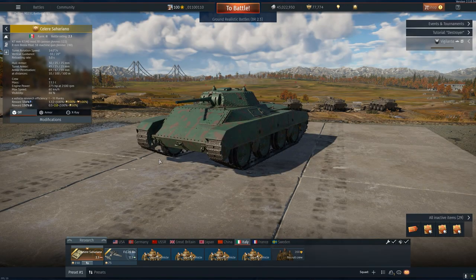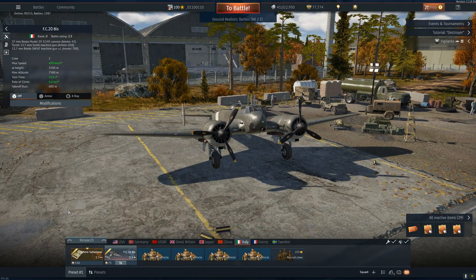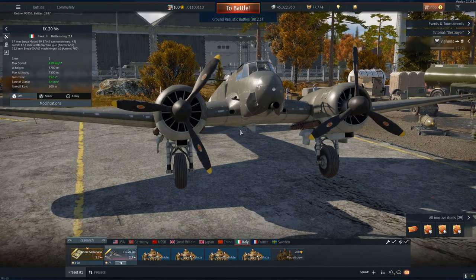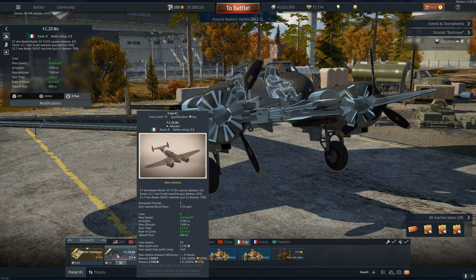And 30 grams of TNT. But also today we have the FC-20 Bis, which — this is a great coupling at 2.3. It's the Italian version of the duck, and it actually might be more efficient than the duck. It has a 37mm pom-pom. Look at this — it looks like one of those Spanish rifles. It can carry bombs too, but I'm not taking these. Let's be honest.